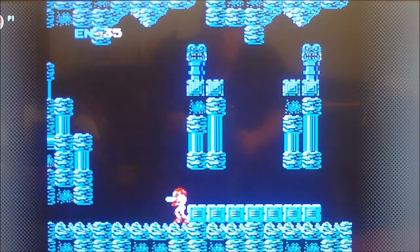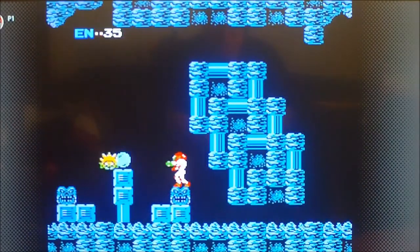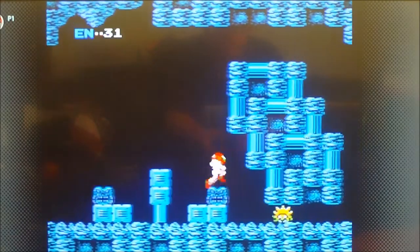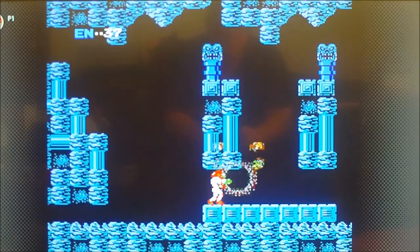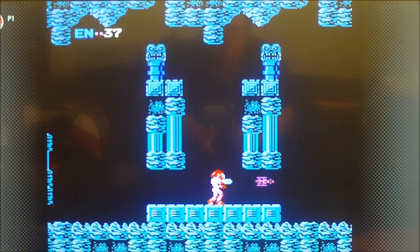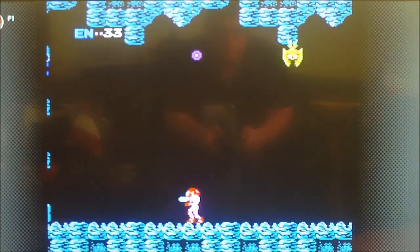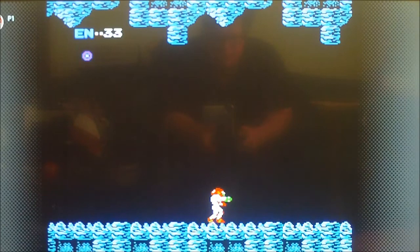Now you not only have every item in the game, you're also invincible. I now have missiles even though I never got a missile tank. I got the Varia Suit, as you can see. You don't need to get any of the items if you don't want to — like the Morph Ball here. That was completely optional. I got hit, but look at that — my energy went right back up again, because you can't die. You have unlimited missiles. Even the Screw Attack right away. So you can just go straight towards the bosses.